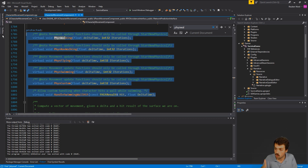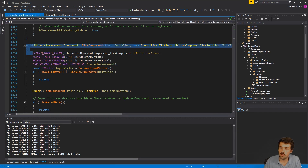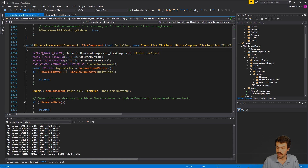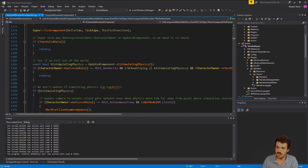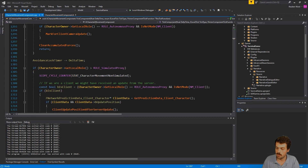Now let's look at what happens when I press W on my keyboard and how that results in me walking. In Character Movement Component there's a function called TickComponent that gets called every single frame — at 60 FPS, that's 60 times per second. The first thing it does is grab the input vector. Most people hook it up so W gives a forward vector, S gives backwards, A is left, D is right, and combinations let you move diagonally.